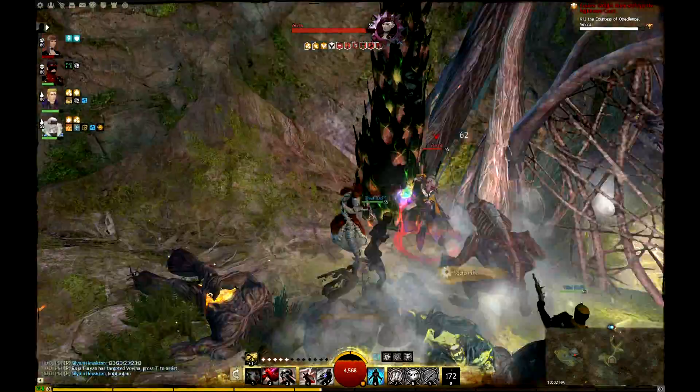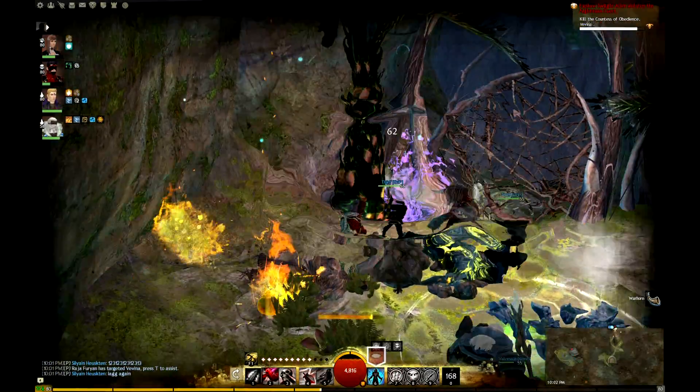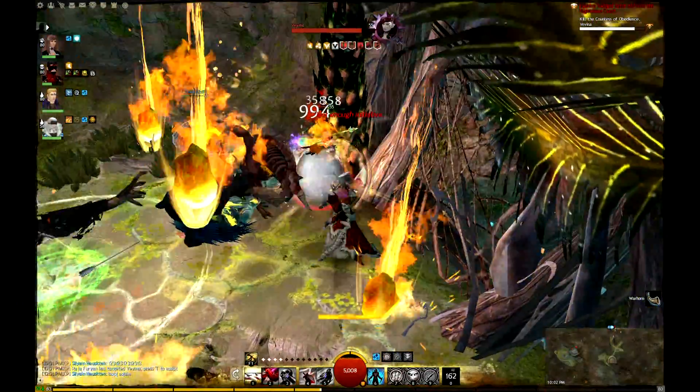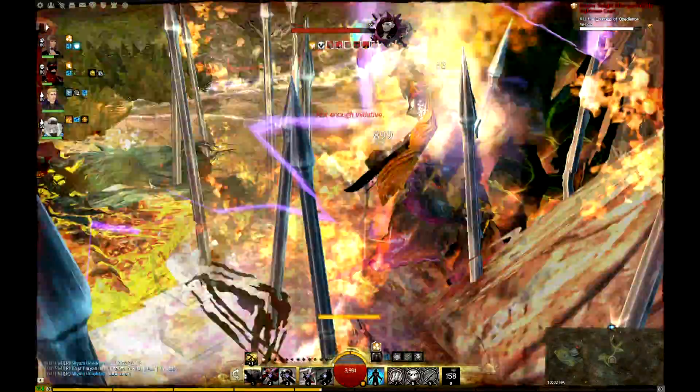Now for the boss, she has a lot of abilities. Her first ability is that she's going to cast AoE Condition Damage onto the ground, and if you step on it, it would do a lot of damage to you. So just watch out for the red circle on the ground and try to stay away from that.